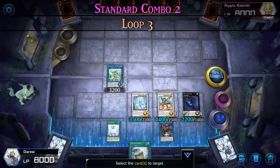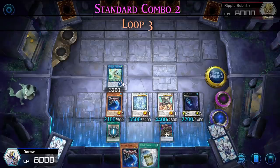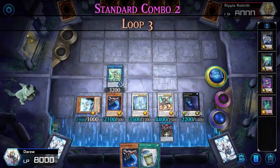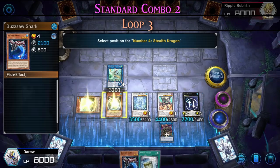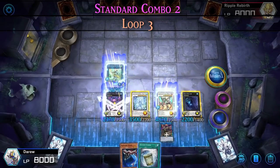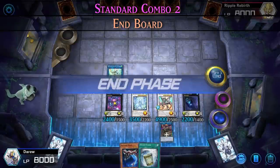We use White Mirror to special summon Buzzsaw from our graveyard and draw a copy from our deck to our hand. Buzzsaw targets itself and then special summons a level four fish. We XYZ summon into Stealth Kragen. Stealth Kragen hits the field and turns all of our monsters into water, and every monster gets a 500 attack bonus thanks to Abyss Dweller's effect. This is our final end board — very similar to our first combo, although we've substituted Toadally Awesome for Abyss Dweller. Saryuja allowed us to draw four cards, increasing our odds of having extenders like White Mirror in hand. Even if we were not able to summon Kragen, we would still have a total of nine negates plus a graveyard negate.